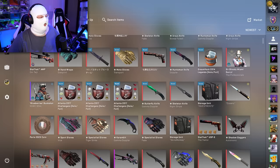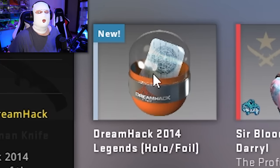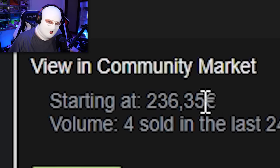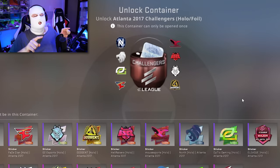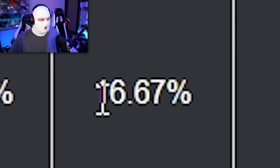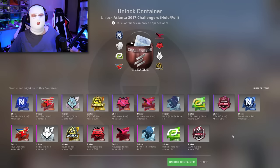To actually prove this point to you mathematically, I've gone ahead and bought three of these Challengers capsules and a Dreamhack 2014 Legends Holofoil. This orange capsule is 236€ and these Atlanta ones are 76€ each — very, very expensive. But I'm here to show you that the return on investment works. In theory, this Atlanta 2017 Challenger Holofoil capsule should have a return on investment of about 80%, with a 17% chance of profit.